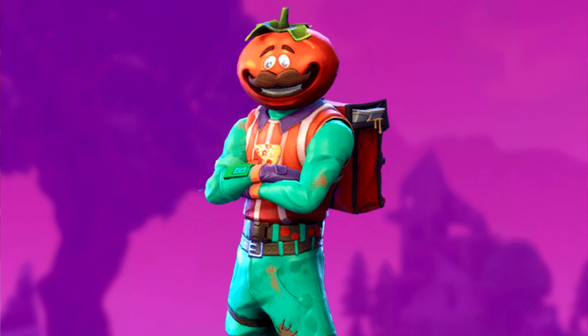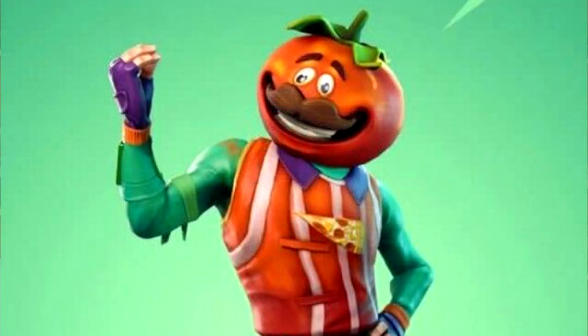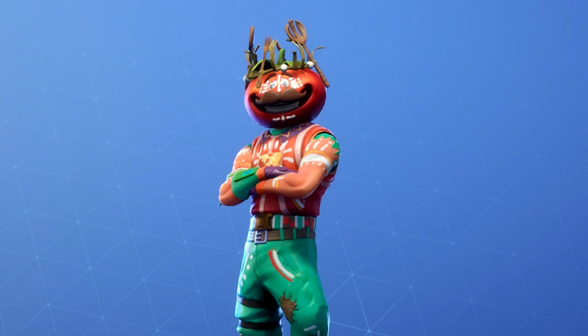Tomato Head is an epic Fortnite outfit from the Pizza Pit set. It was released on April 22nd of 2018 and was last available 11 days ago. This can be purchased from the item shop for 1500 V-Bucks when listed. If you're looking for one of the most unique skins in the game, you've found it in Tomato Head. The skin depicts what appears to be the mascot of the Tomato Town Pizza Restaurant. It has a giant smiley tomato forehead along with bright teal tights and a red pizza vest. The teal portions are also covered in what is either the blood of its enemies or tomato sauce. That's pretty cool.